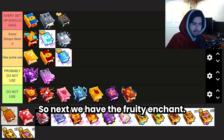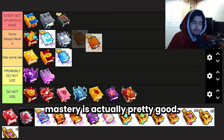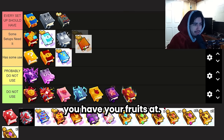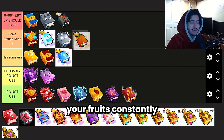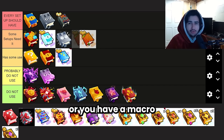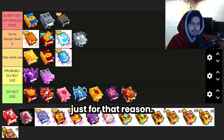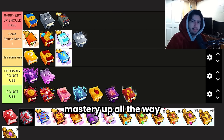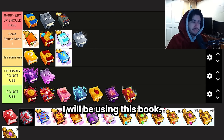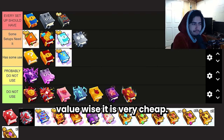Next we have the Fruity Enchant, which increases the power of those fruit buffs by 25%. With the new fruit mastery system this is actually pretty good. It really depends on how high your fruit mastery is — when you have level 99 fruits you can automatically use fruits constantly with no macro needed. But if you're actively grinding and eating fruits or using a macro, this book is very good. I'm putting it at some setups needed. Once I get fruit mastery level 99 I will be using this book, and it's also very cheap since it just drops as a regular loot drop.